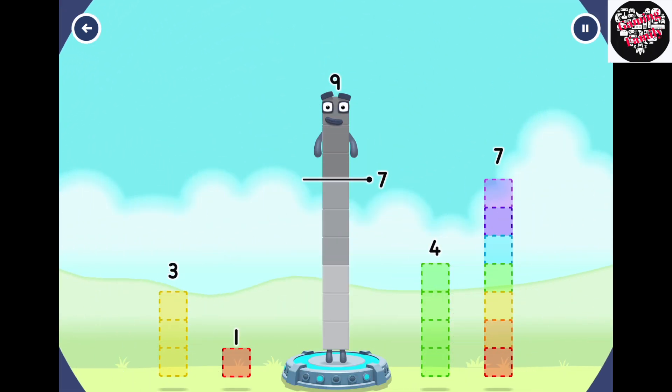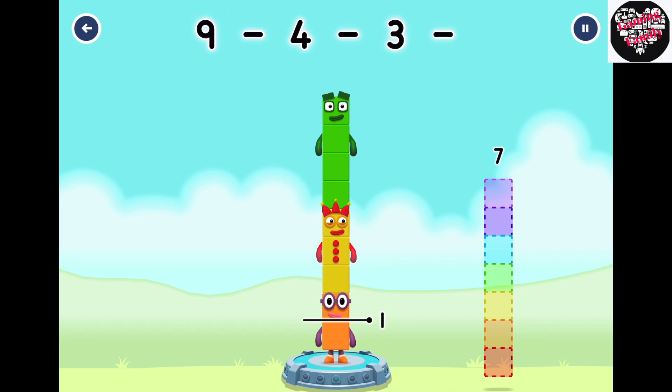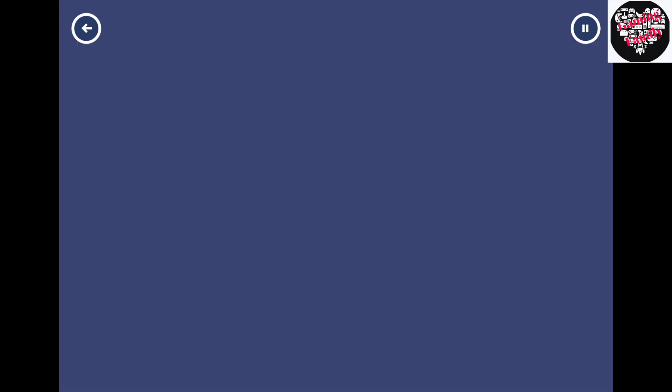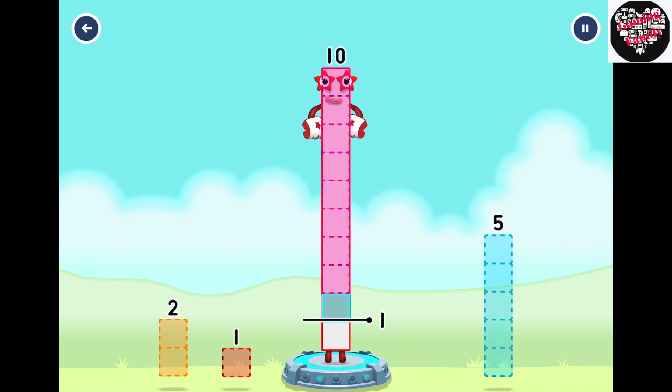Take number blocks away from 9 to leave 1. 4, 3, 1. That's right! 9 minus 4 minus 3 minus 1 equals 1.